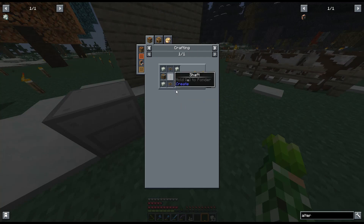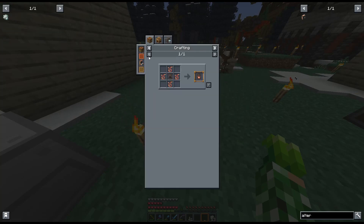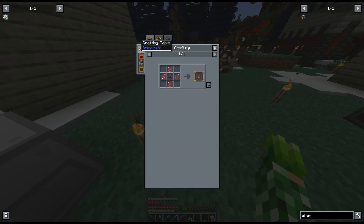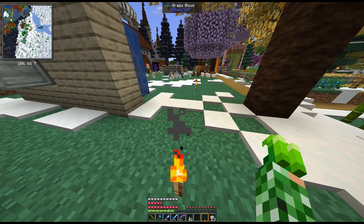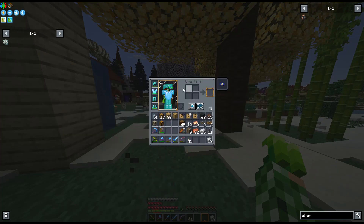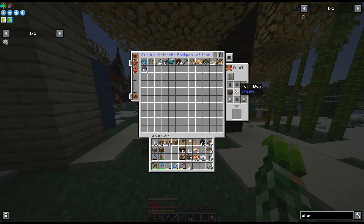We've got shafts, tough alloy, and we need basic mechanisms. Okay so: the plates, and then this — which I can make. Did it not make it? Oh that's weird, now I can't open my backpack. What is happening? Oh — oh there we go, that was super delayed. Okay so now I just need the two iron plates. I wish I could just grab just those.